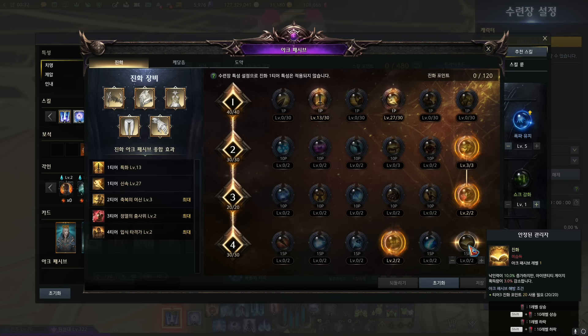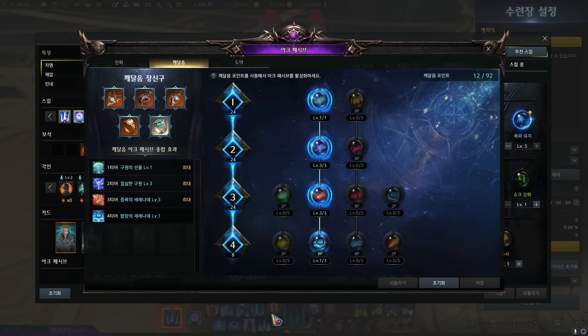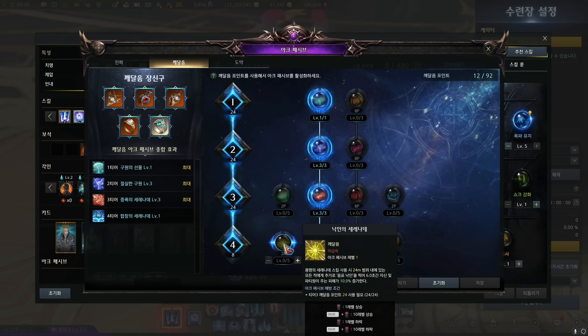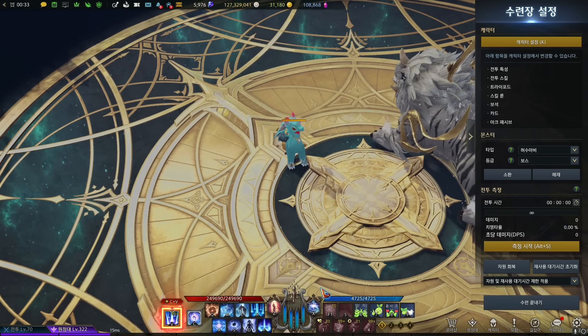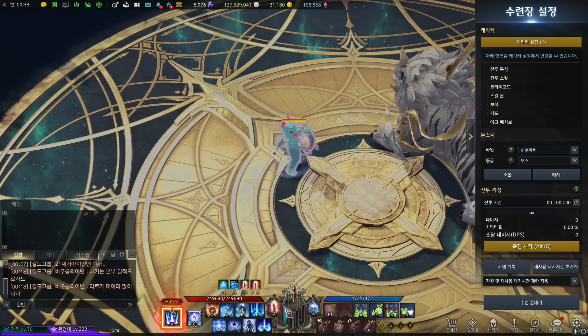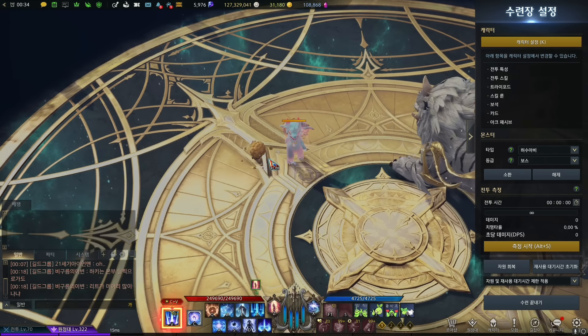The tier 4 node for Bard lets you have up to four bubbles, and the side nodes give more mana. The other tier 4 node — same for all supports — lets you refresh your marking by simply pressing Z. Just because you have four bubbles doesn't mean you can do a four-bubble buff; it's still three bubbles. It's just that when you use it, you have an extra bubble to play around with because you have another bar of meter to work with.